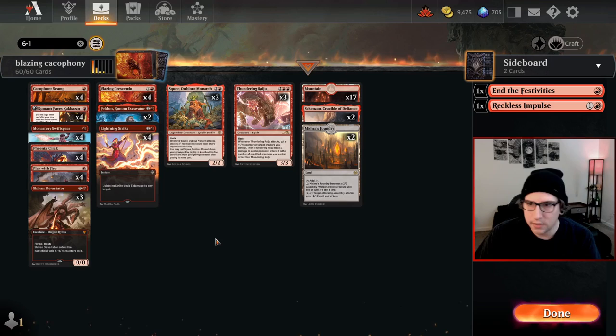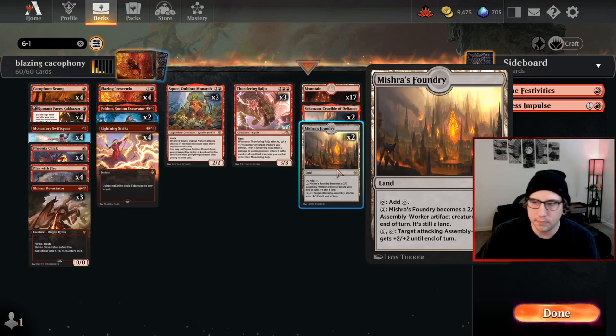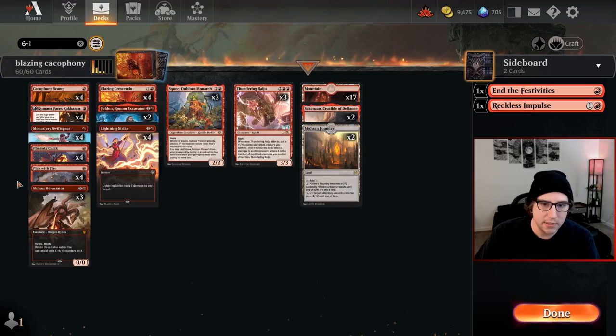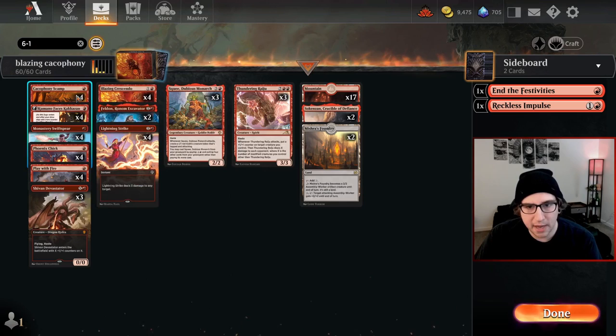If you don't get a Chick, Shivan gives you more flyers and more haste, it's great. Kenzan gives you a land but also two one/ones for two. Mishra's — run two of them because you can buff one with the other if you have two out, it's amazing. I went six and one with this deck and got into Diamond immediately. I would much rather play this than any other Mono Red deck going around — combining the Scamp and Crescendo is like a knife in the back.